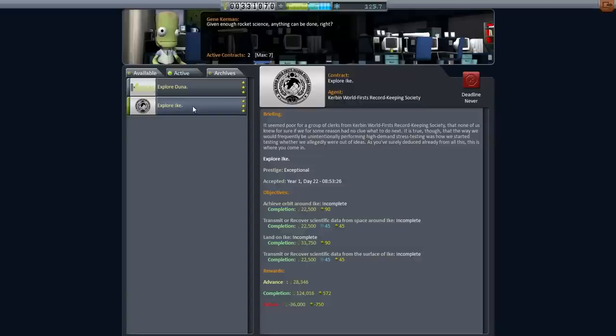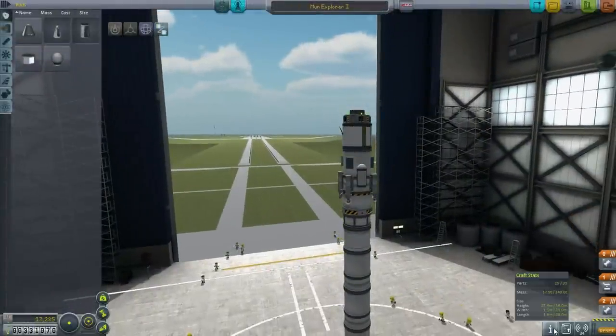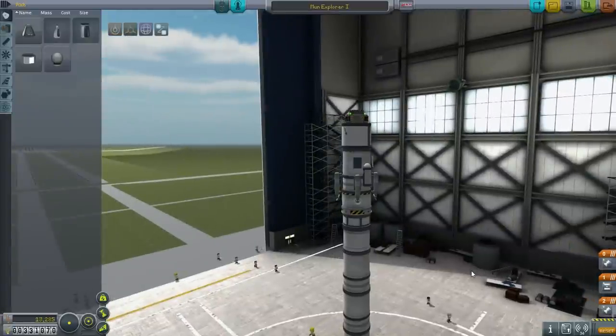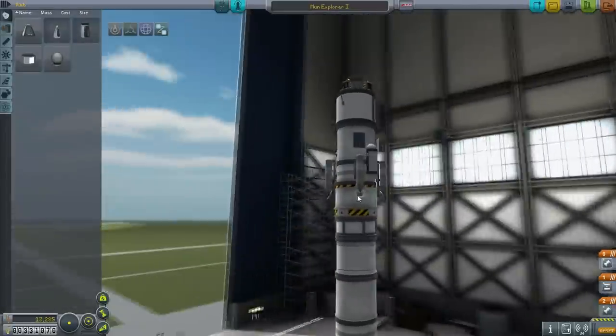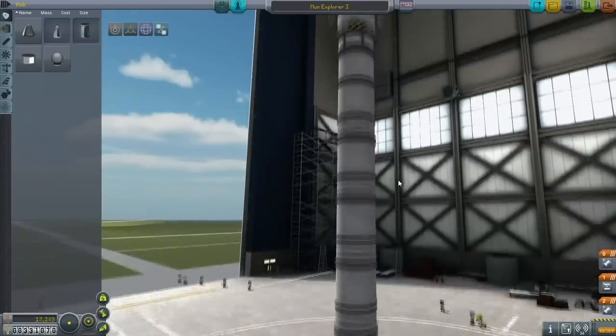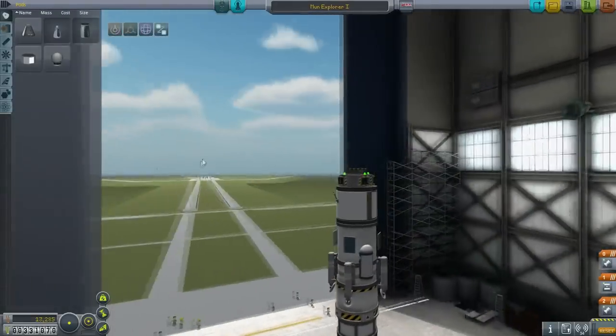Our focus this time is Ike and Duna. Let's start off by trying to send one of our previously built probes — I want to see if one of the probes that was meant for the moon could get all the way over to Duna. This is Moon Explorer 1. It comes in at just under 18 tons. We now have a capacity of 140 tons, but we don't have that many parts to work with.